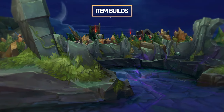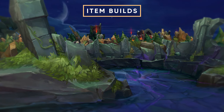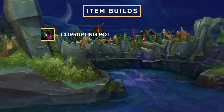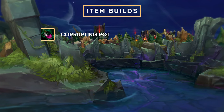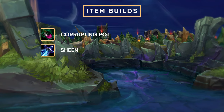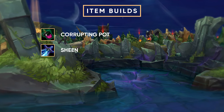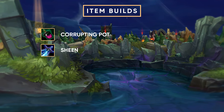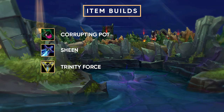Let's get into Gangplank's item build, because he gets a lot of gold and he wants to use it. First and foremost, you want to start Corrupting Potion if you're in a difficult matchup. If you're in a really easy matchup, you can opt in for a Sapphire Crystal and then get an early Sheen, because that is just the best build path towards your core. Sheen works fantastic with your Q and gives you a tremendous amount of poke and damage in the early game. You're generally going to get Phage and then finish up Trinity Force very nicely.